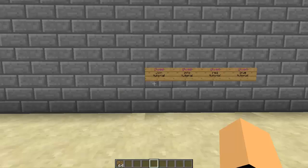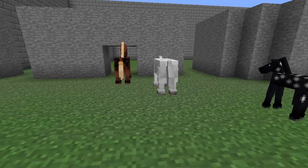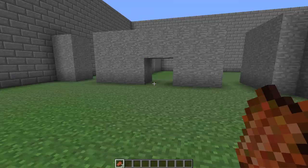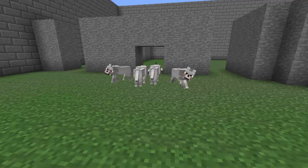When players play this game, they have certain abilities: they can spawn wolves, zombies, and horses, and create landmines. To create a landmine, a player just places down a stone pressure plate — it blows up when someone steps on it. Players can spawn horses by right-clicking on a hay block, spawn zombies by right-clicking on rotten flesh, and spawn wolves by right-clicking on a bone.